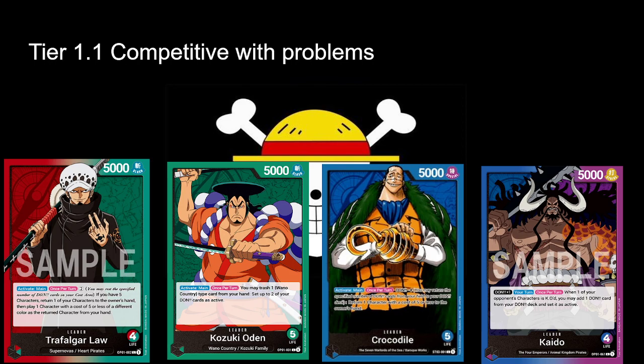Crocodile — I'm going to say he's at the top of the competitive-with-problems tier. The only problem he has is that he doesn't really have a strong effect, and the effect he does have sets you two turns behind to get rid of a 5-cost card they'll just slap back down next turn. You can use it skillfully to get over blockers, but his only problem is that he's just not Doflamingo.